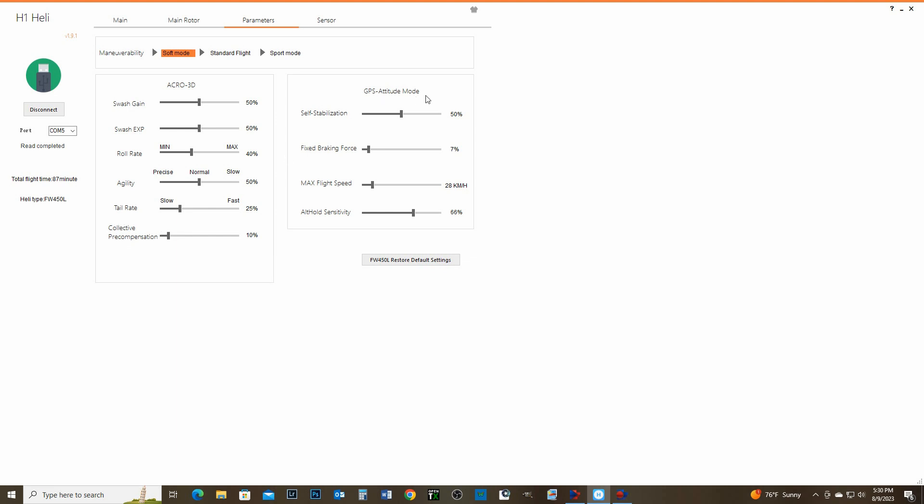This is your GPS attitude mode, self-stabilization. Even though you set this to soft mode, you can change these settings to whatever you want, and it's going to write automatically right to your controller — which is an H1 Lite. So you try flying for a little bit, maybe a whole battery if you want. Braking force — you can go all the way up and that bird's going to stop really fast, but you want a soft flight.